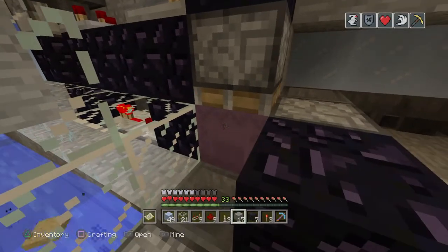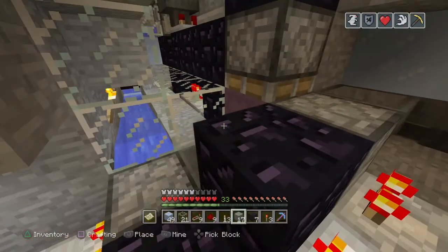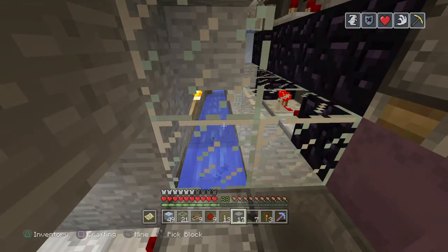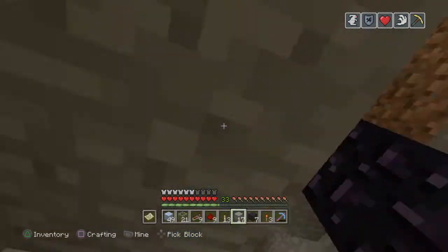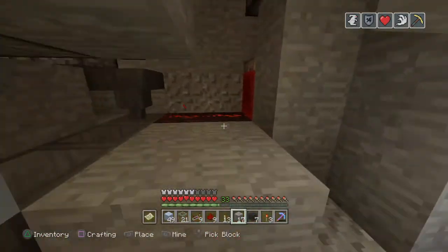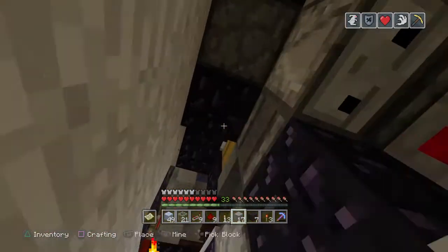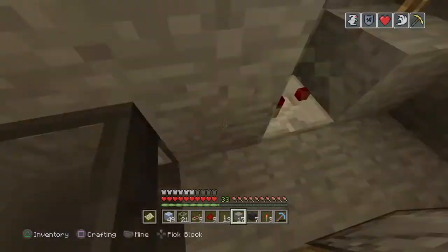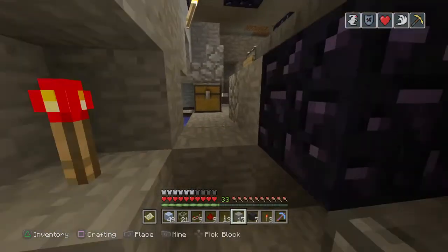The empty shulker box will go back into our sorter because this goes into our sorter input line, which loops around this whole sorter four times into 512 different sorting units. Those empty shulker boxes will end up in our overflow line here and get down into the system and into this empty shulker box line and store it away.